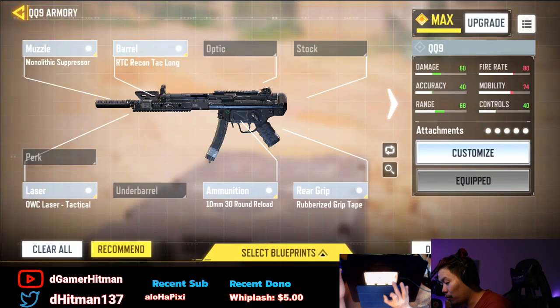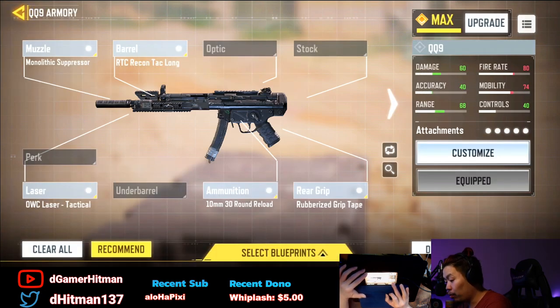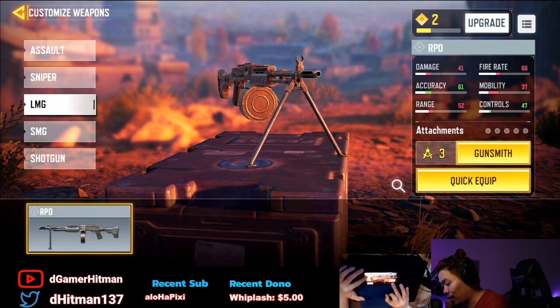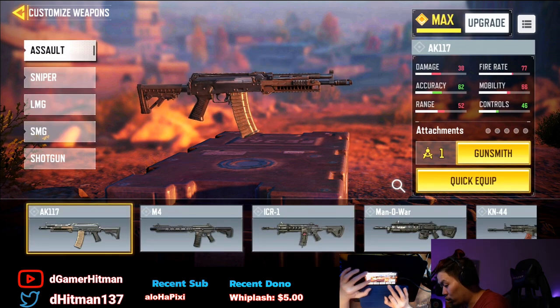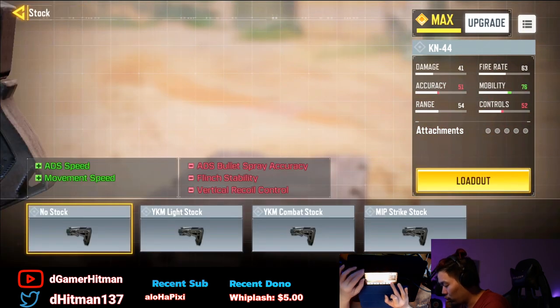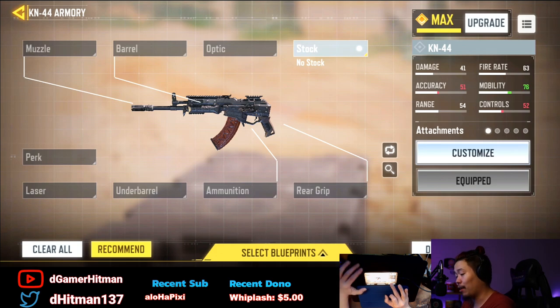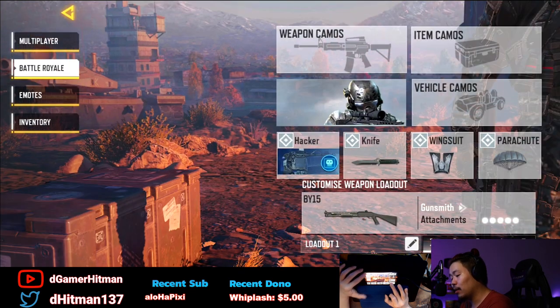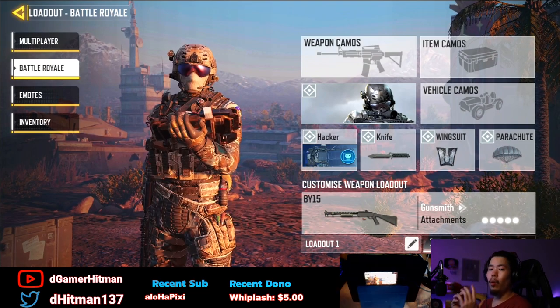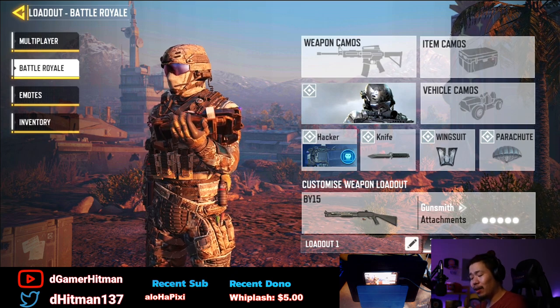This is the loadout I'm using — nothing crazy. The no-stock actually has no stock, which I love, but it makes it look super weird. I'll show you guys the KN with no stock — it looks pretty bad, not gonna lie. Without stock it just looks so weird. Let me know in the comments if you guys think this looks weird.